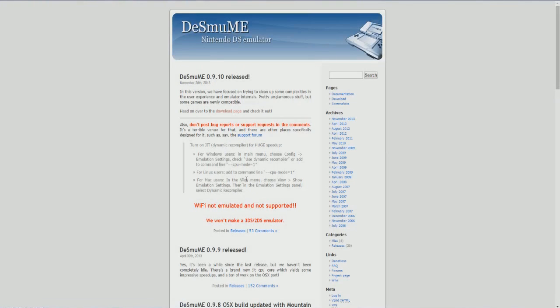DeSmuME.org — I'm not sure if I'm saying that right, but yeah. So once you're here, this is the Nintendo DS emulator, which is awesome. You can basically get any ROM — I'll explain what a ROM is in a second — and basically play it on the DeSmuME interface. It's pretty cool how this works. As you guys can see, Wi-Fi is not emulated or supported, so you can't do Wi-Fi battles.